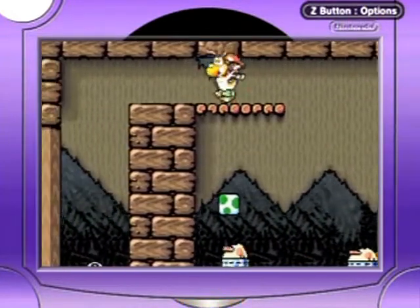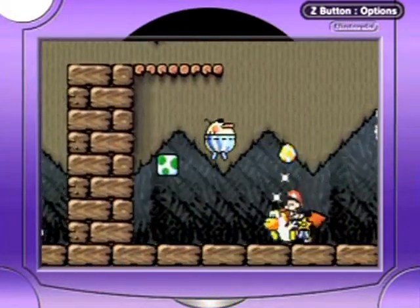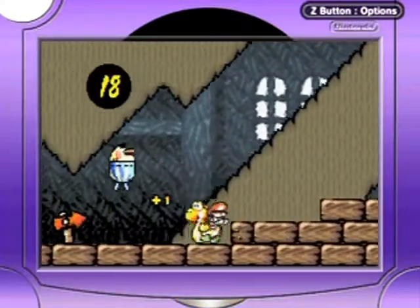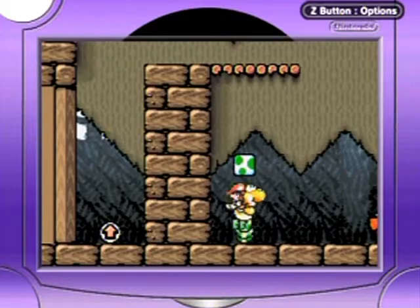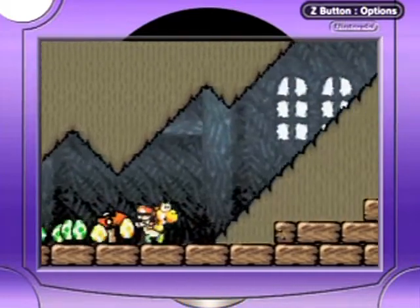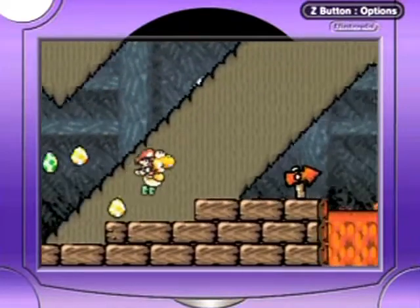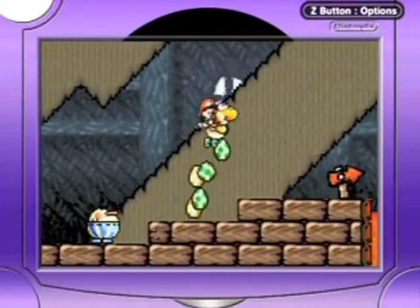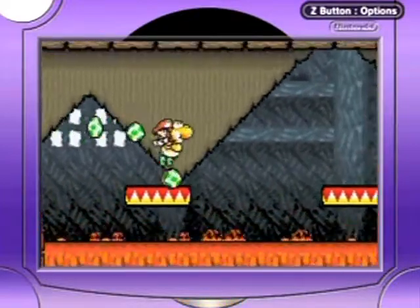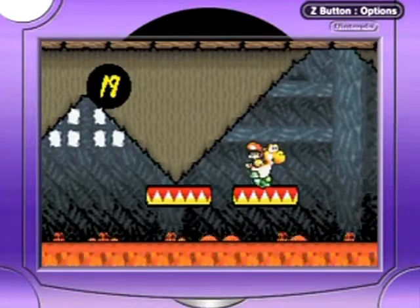I'm not gonna bother with these breakable blocks now because we've got stuff cleared out pretty nicely. I don't think there's anything else up there. There are plenty of midpoints and whatnot for us to get stars and stuff like that.